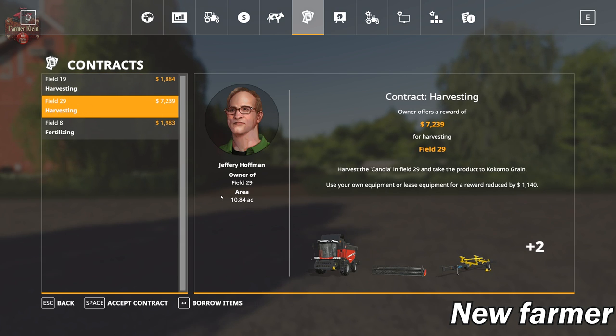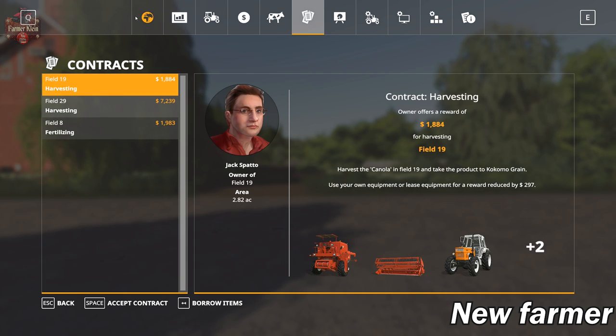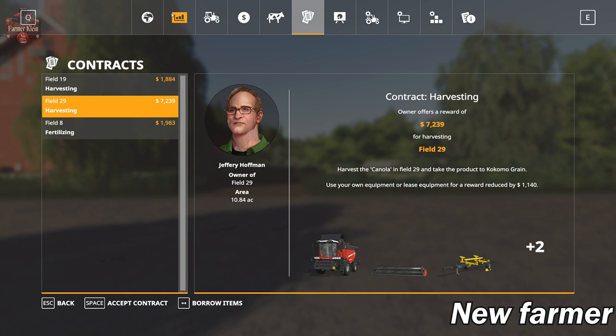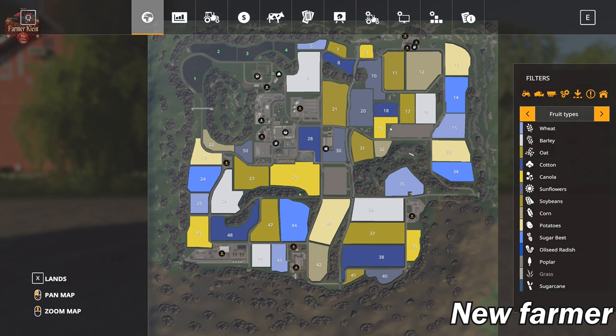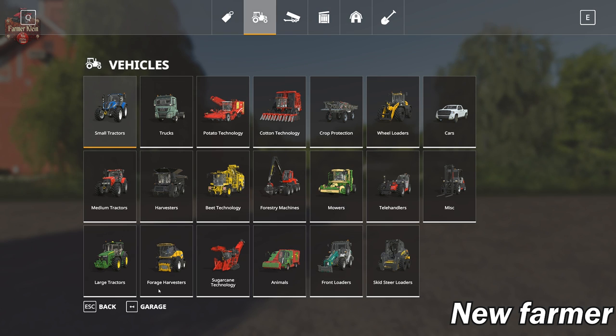Field 29 is 10.84 acres, field 8 is 2.69 acres, and field 19 is 2.82 acres — just for a comparison of some of the other fields on the map. Let's take a look at our starting equipment.